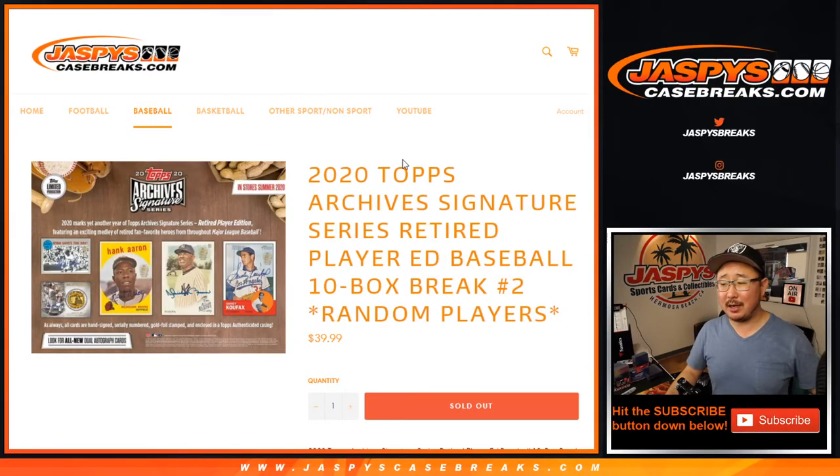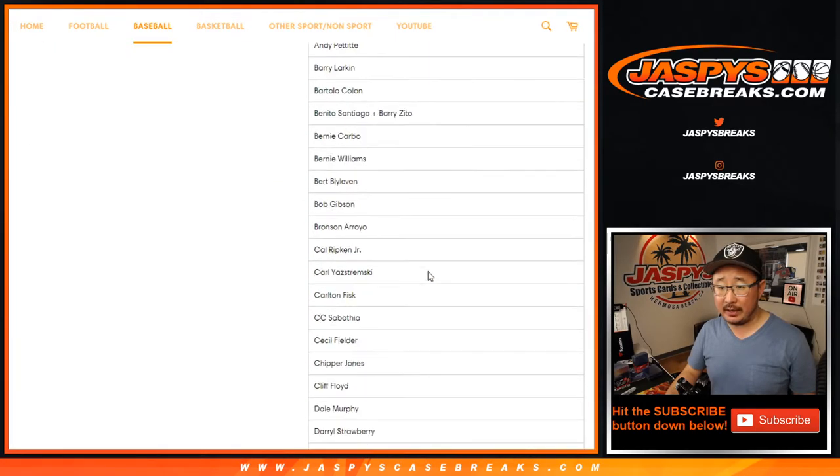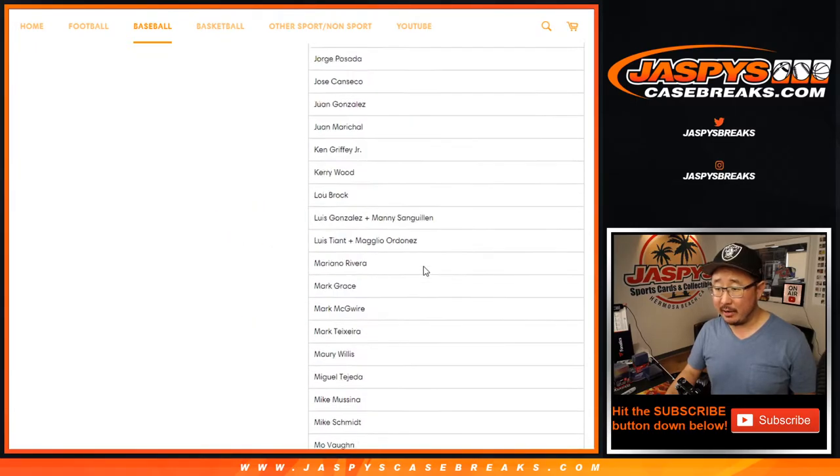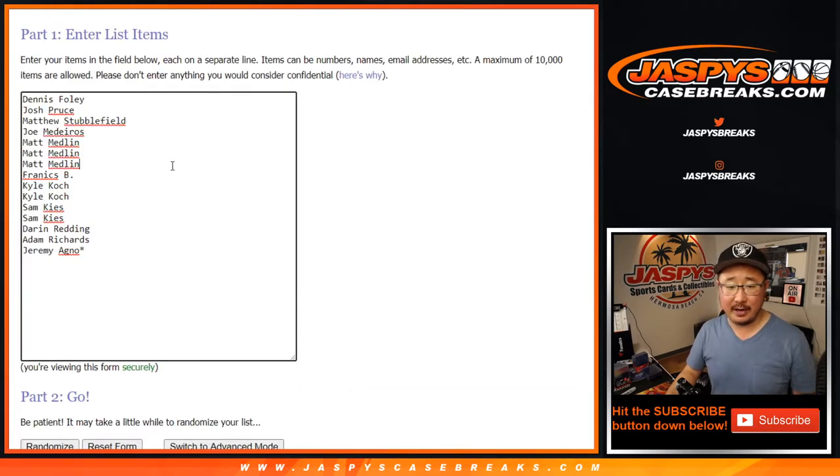Hi everyone. Joe for jazbeescasebreaks.com with the brand new 2020 Topps Archive Signature Series Retired Player Edition. This is break number two, random player break number two. We sell 15 spots and everyone gets 7 players from that big list below. You can check it out on our website, jazbeescasebreaks.com. We've got another break up — a few sold out, but we've got another one on the site right now if you missed out.